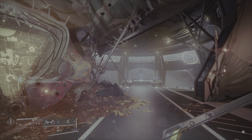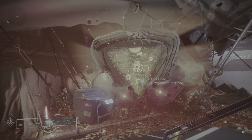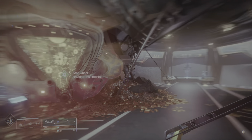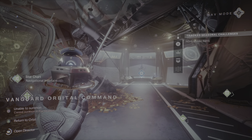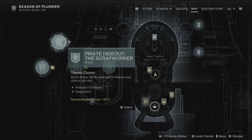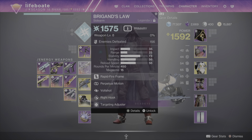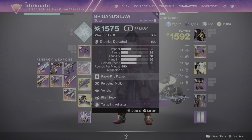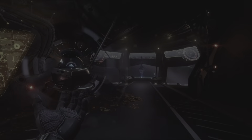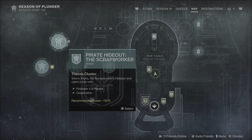Alright, and we're back. That wasn't too painful at all. I think they might have scaled it back a little bit from that one week where they had 50 champions. This week they're like, you know what, just kill a hundred things and you're good. We've unlocked the pirate hideout this week - The Scrap Worker. I'm also working on this Brigand's Law - if you get it with Voltshot and Perpetual Motion, it just tears through mobs in Expeditions. Highly recommend Voltshot on that weapon. We're gonna jump into the pirate hideout, The Scrap Worker.